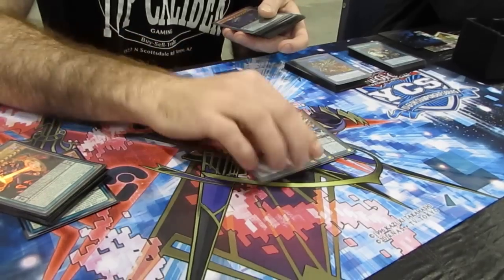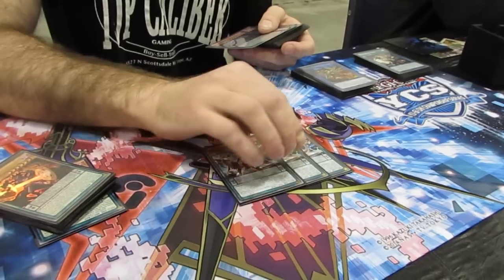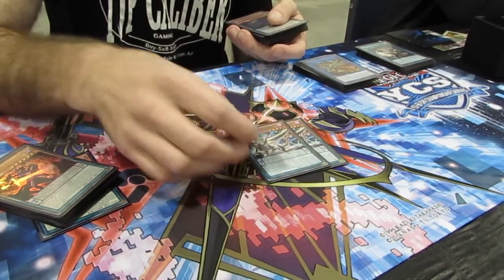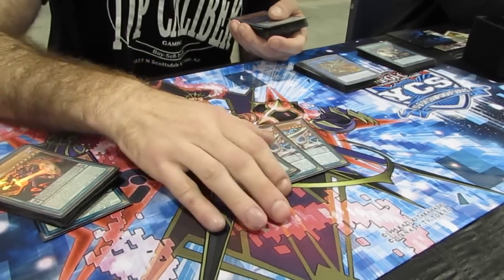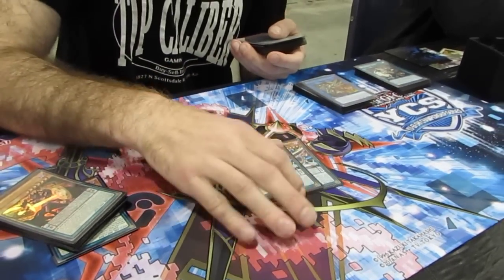The most insane card in the deck: three Dark Worm. This card is the best starter card, best extender card. If you open this card, you're pretty much guaranteed to be able to get your opponent. It's like Monkey Board in the scale and it's always plus one, so it's insane.